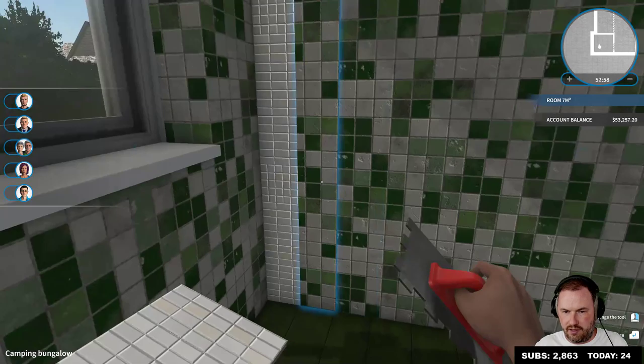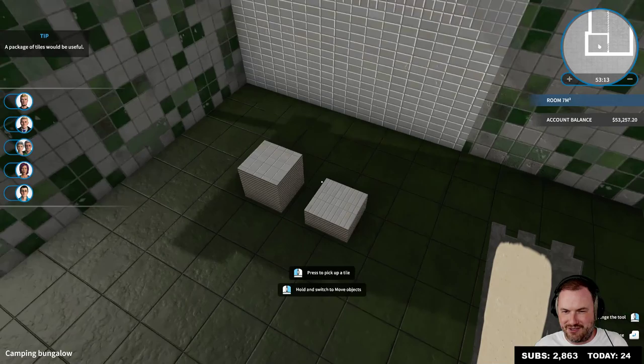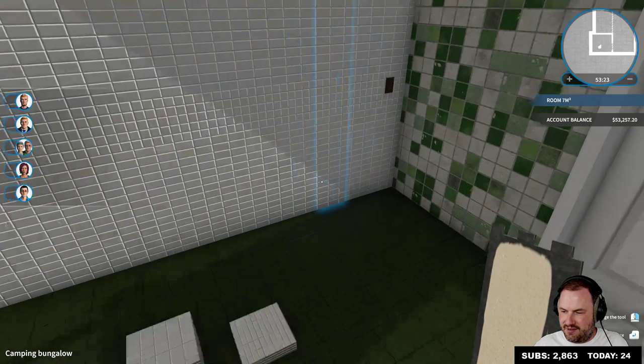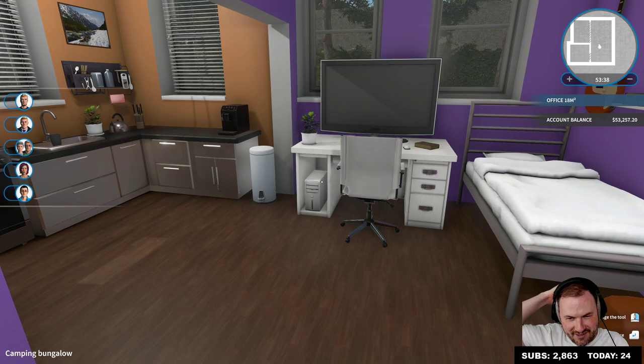Oh yeah, that's nice — that's real nice. This is gonna look real nice boys, real swanky. Your disappointment is immeasurable? What's wrong, Caduceus? You don't like these tiles? Put it in the hole — put the PC in the hole. Oh shit yeah, there's a hole! It fits in the hole! Oh guys, shit — I didn't even notice that hole, that's crazy.